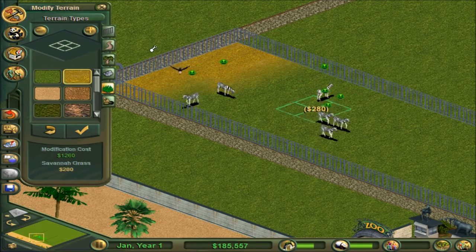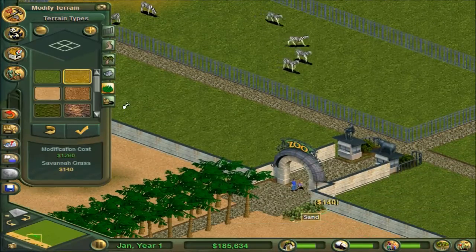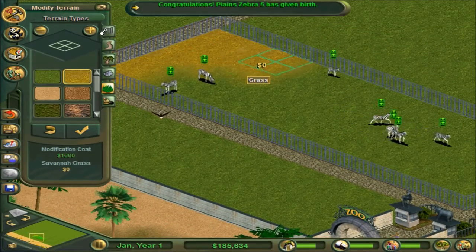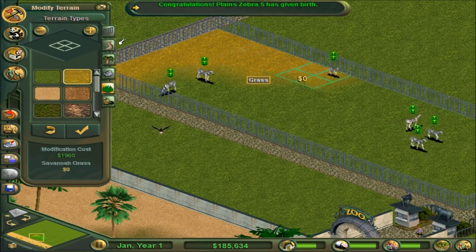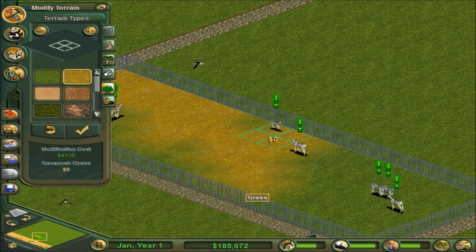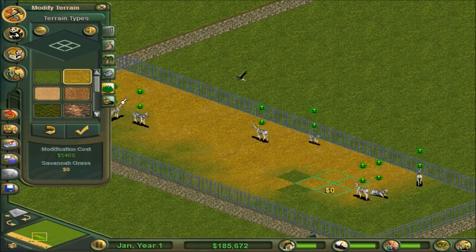They like grass, so when you see the green heart or green smiley faces, that just means they're happy. And you can already see people are coming in. They've already - what - they've been in here for like eight seconds and they've already given birth! Oh my goodness, that's just a little on the crazy side.